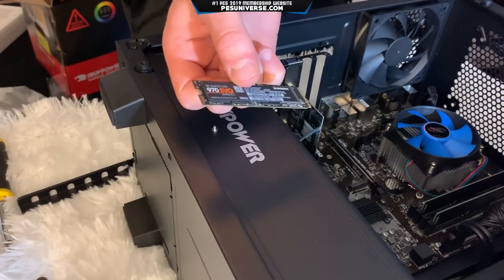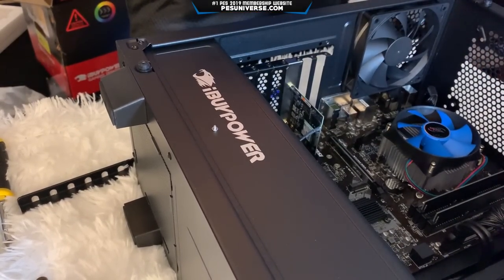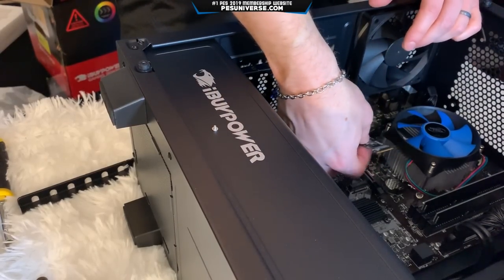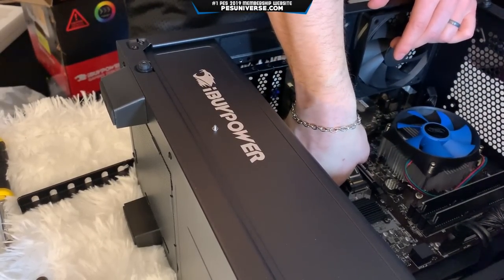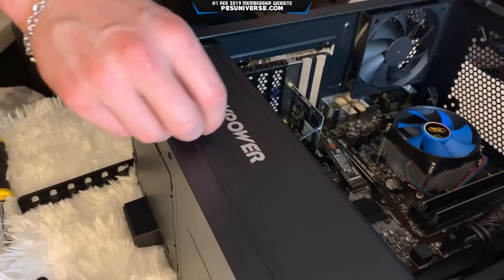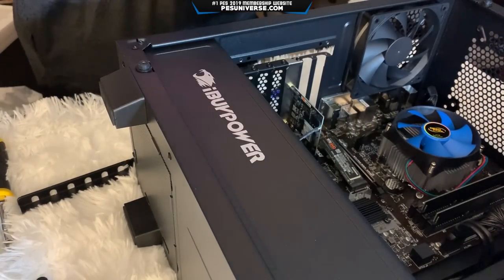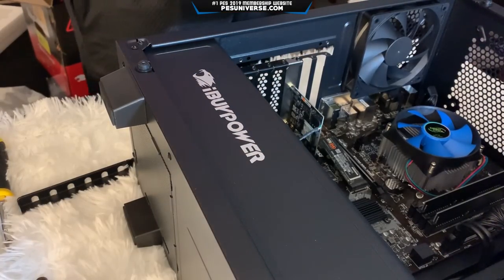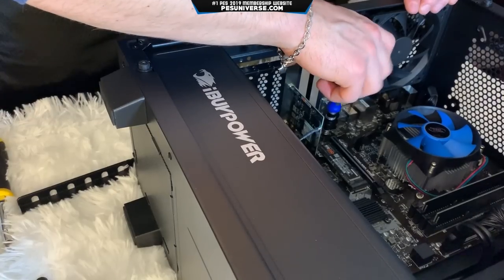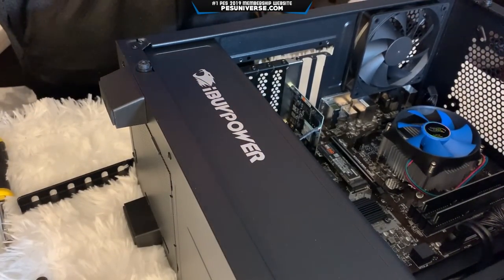Now we're going to put the SSD into the motherboard itself. There is a standoff screw down here to stop it from resting on the motherboard, which is not what you want. We're going to slot it in very slowly, make sure it gets in that groove. Then we take this tiny little screw — I actually had to buy these separately because they didn't come with it — and screw it in. And he's good to go. God, I hate screws that small, because it's such a pain to get in. But there we go, he's sorted.